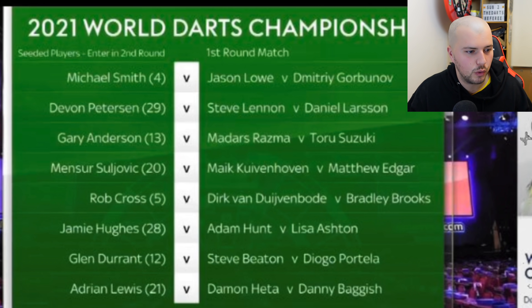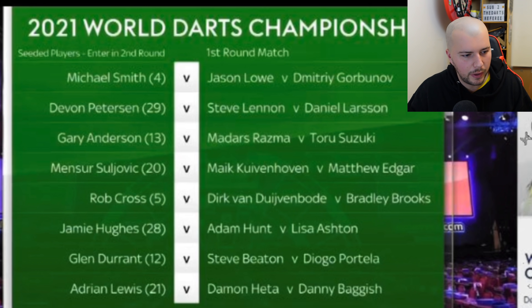Dirk is in really good form at the moment as well. Jamie Hughes plays the winner of Adam Hunt versus Lisa Ashton — whenever the women are playing we all have to watch and cheer them on. Adam Hunt is a crowd favorite, comes across really well on TV, and has played in the last two tournaments. That's going to be a good game, looking forward to that one.